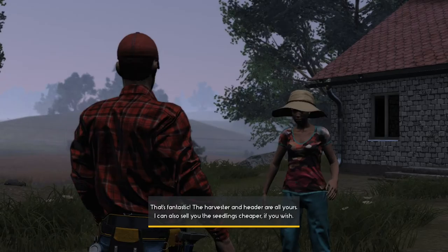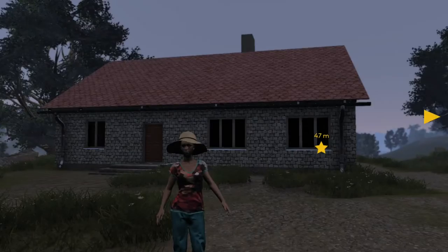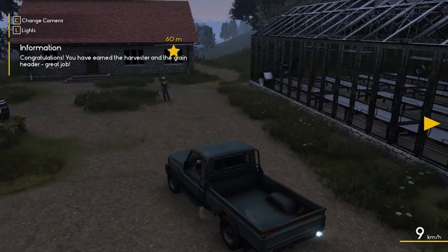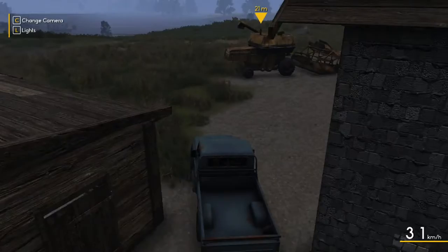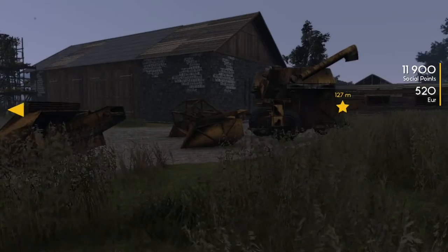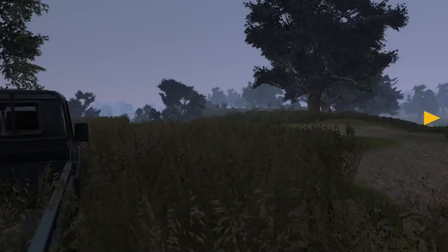I fixed everything for you! The harvester and header are all yours. She offers to sell me seedlings cheaper too - forget that, she should give me the seedlings for free! I fixed everything here, everything minus the house. Janet, I never wish to talk to you again. I'm going home - I'll pick up the tractor off camera and come back to get the harvester. Receive harvester and 100 social points! I think I get both the harvester and the header - yes, I believe that's how it works. Ending it here, see you in the next one!